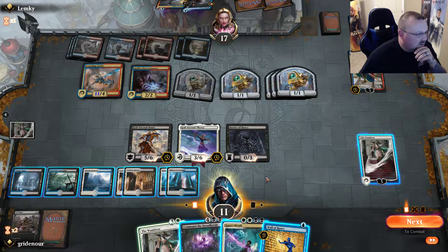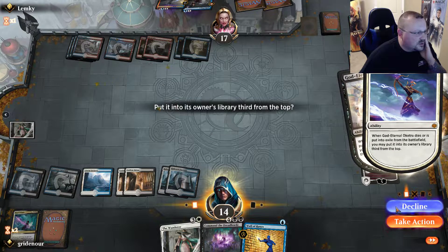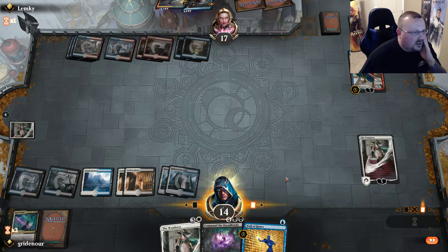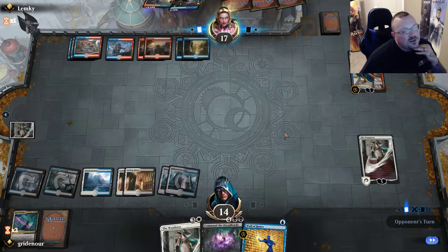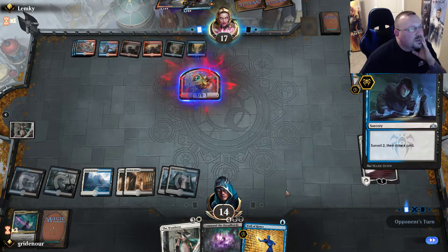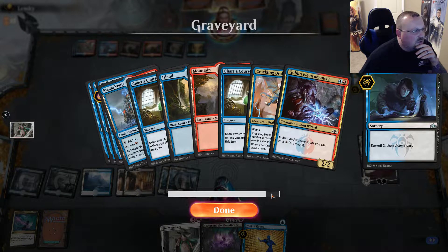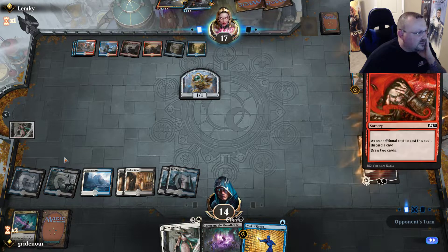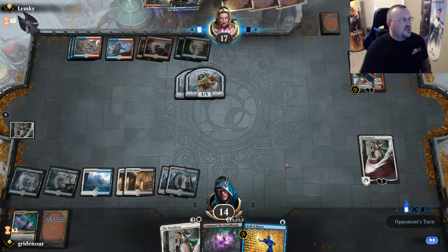We're just going to wrath here. I'm going to decline some blocks — one, two, three, four, five, six, and one. We're actually going to Command the Dread Horde and try to buy back absolutely everything, then cast Wall of Runes and make a 4/4. Hopefully our opponent doesn't have something stupid — we do get back their creatures too, which is kind of cool. So we'll get a Crackling Drake to draw a card, and we'll also get an Electromancer. It looks like our opponent isn't on Arc Light Phoenix — they're on tricks but no Arc Light — or they're just really unlucky and haven't gotten one yet.